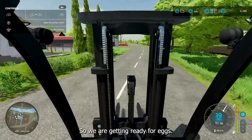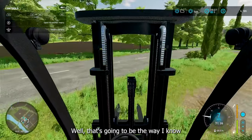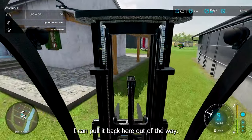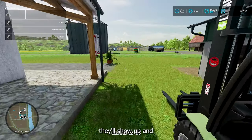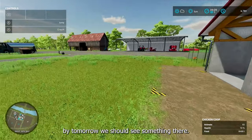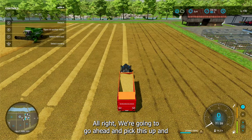So we are getting ready for eggs. I got to just park this right here — that's going to be in the way. There we go, out of the way. So when we get eggs, they'll show up and by tomorrow we should see something there — not a whole pallet, but something. Let's get back on our forage harvester. We're going to go ahead and pick this up and we'll be back.